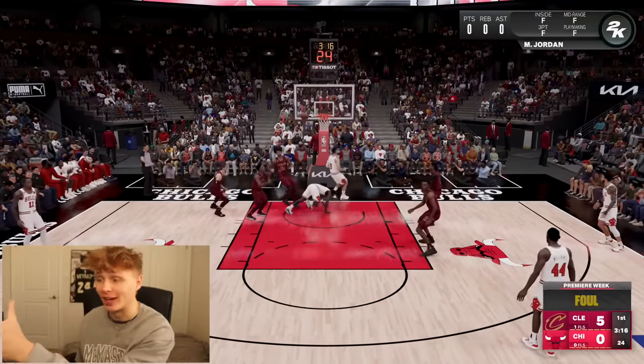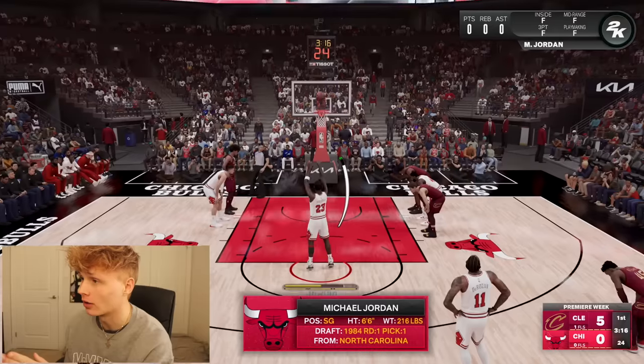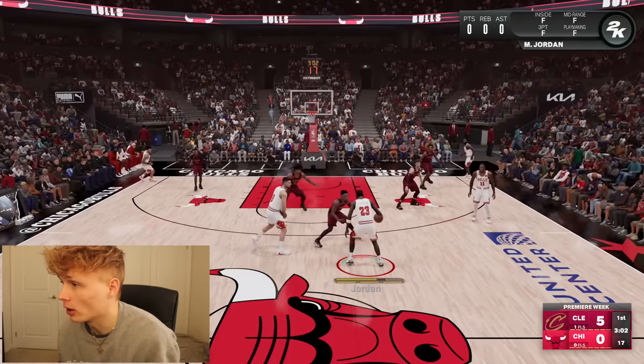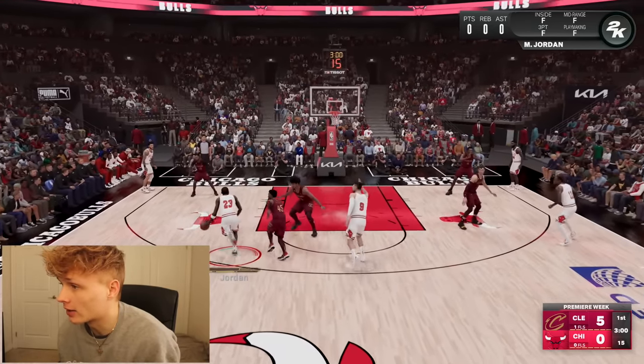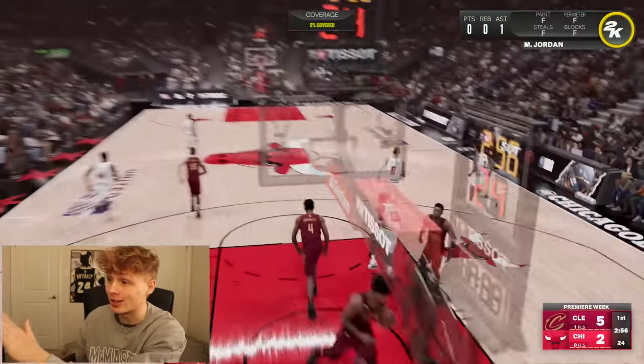MJ goes all the way to the basket. Michael Jordan gets the foul, but I don't know how I'm supposed to make a free throw with a 25. Instead of going for points right away, I look to get assists and dish to my teammates. Vucevic scores — that's an assist for Michael Jordan, already a plus one to any stat.